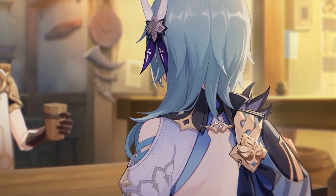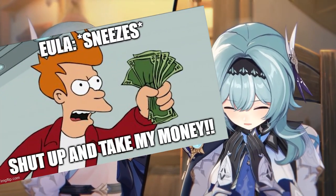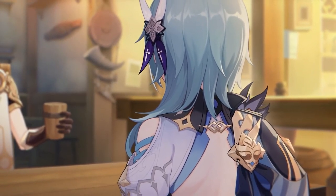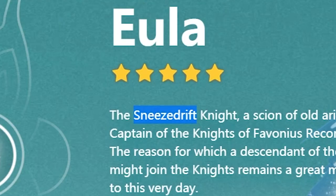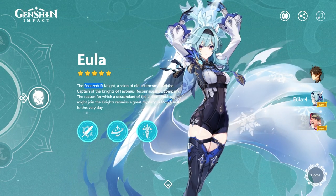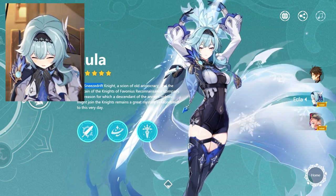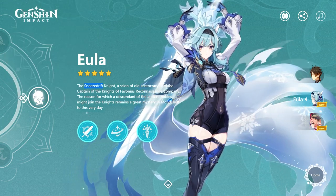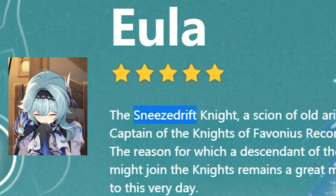And now that Mihoyo has finally dropped her character introduction trailer — shut up and take my money! EULA Lawrence, formerly of the Extinguished Lawrence clan, has severed her ties with her family to join the Knights of Favonius as the Spindrift Knight — the Sneezedrift Knight — and is now the captain of the Knights of Favonius Reconnaissance Company. In this video, I will be providing a pre-release analysis for the upcoming Physical Claymore DPS, the Sneezedrift Knight of Favonius.